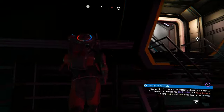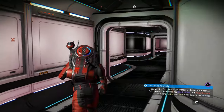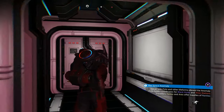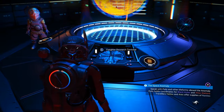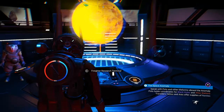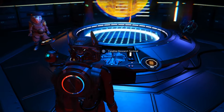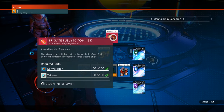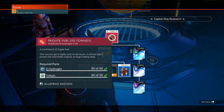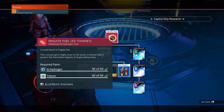Starting on my freighter — this is where to get a few blueprints for technology and consumables, specifically regarding freighters. Right here is your freighter research terminal, located in the freighter bridge. When you open up this menu, it will bring up the research tree. When you first get your freighter and build a command room, you'll gain the frigate fuel blueprints.